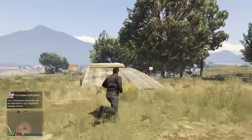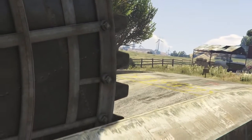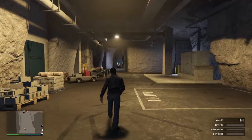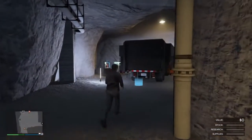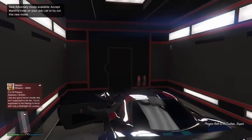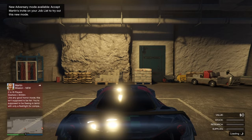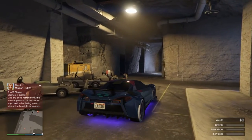We're going to go ahead and start the glitch, so you're going to go in your bunker. Now once we're in here, we're going to go ahead and go back to where our truck is and get our car out from the storage. You just want to get in your car and drive it out. Now once you get your car out, you want to drive it to this exact location right here inside your bunker — just pull it up next to this line right here.